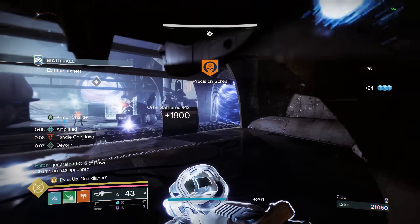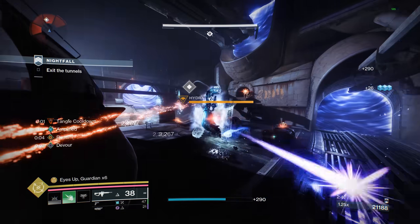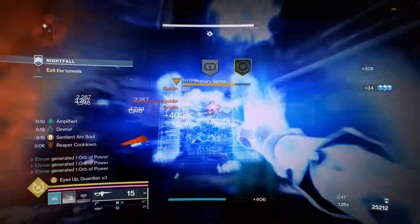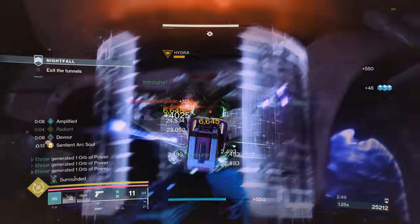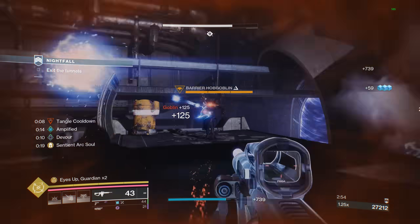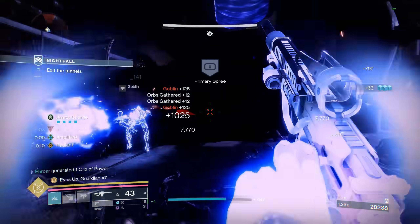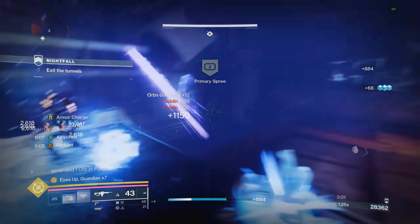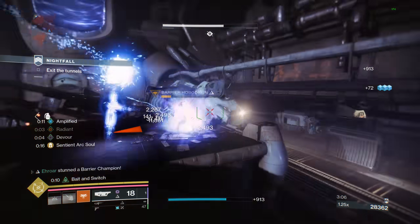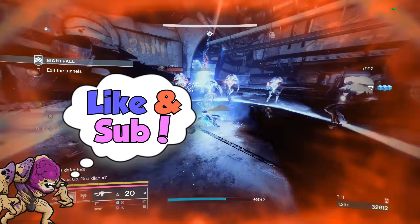This build easily covers all three champion types. You have a sidearm for Unstoppable this season, then for Overload, slowing them with the stasis turret. When you shoot an orb, you'll get Radiant through the artifact — or in future seasons, simply by meleeing — to break barrier shields. In future seasons, you could change your secondary slot to match whatever the Unstoppable mod is, or you could shatter an Unstoppable target by letting your stasis turret freeze them. So there are many options for champions, not only this season but in any season.